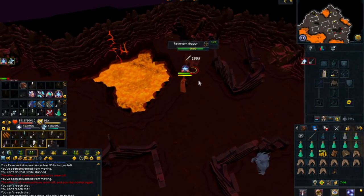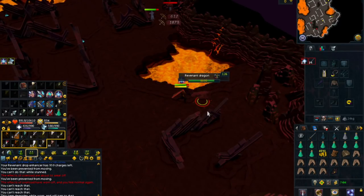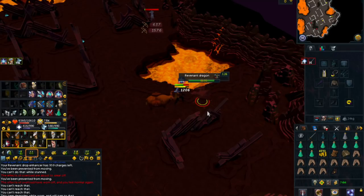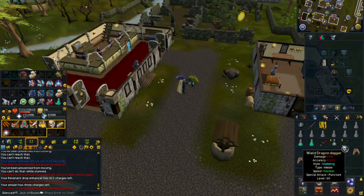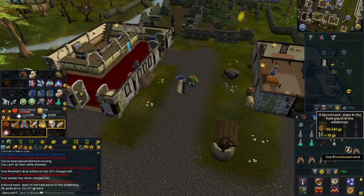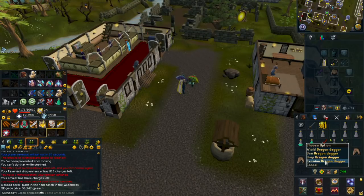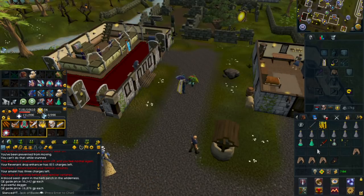The strategy I've been going with, I've mostly been killing the Revenant Dragon and the Revenant Dark Beast, but I'm kind of just circulating around the dungeon killing most of the Revenants. I'm back from my first trip — we got around 35k, a Dragon Dagger, and some Bloodweed Seeds from the Wilderness Drop Table, worth around 50k. The Dagger isn't worth much, but not too bad for the first trip.